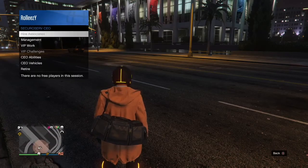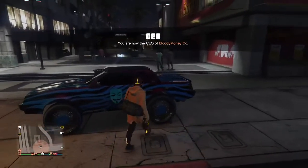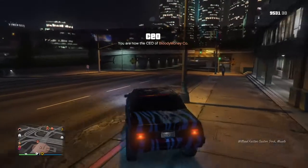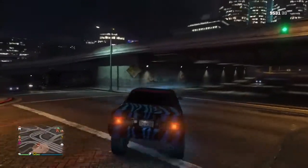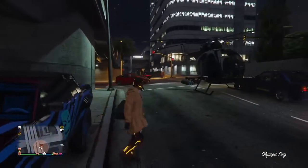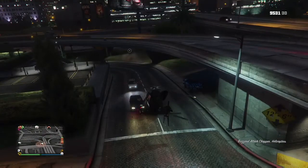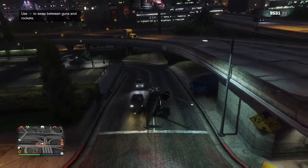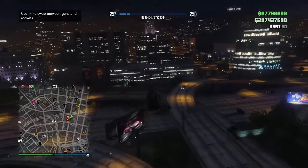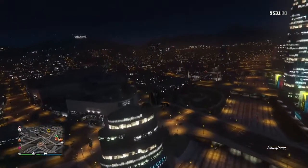Put on the outfit with the duffel bag. Go ahead and call up your Buzzard — if you have an Oppressor, go ahead and call up the Oppressor. Either one will work, you just got to get up high enough. If you're able to go up to your CEO office up to the roof, you can also do it from there — you can literally just jump off the roof. I'm just driving over to my Buzzard right here. Remember, you've got to be wearing the outfit that already has the duffel bag saved on it, and just know the outfit slot that you want to transfer it onto. I'm going to go ahead and fly up to a pretty good distance and go close to a clothing store so I land decently close to it.